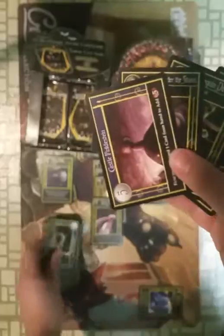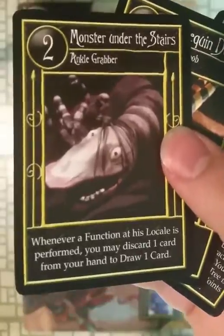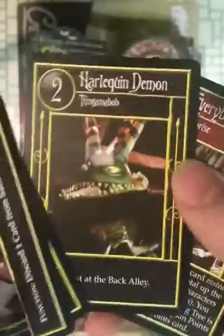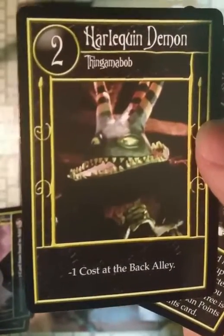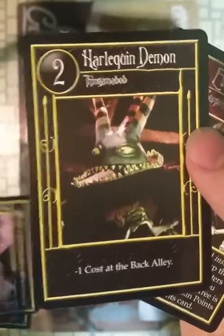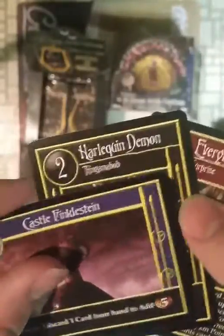I guess those are the uncommons. Monster Under the Stairs. Ankle Grabber. Harlequin Demon — I didn't know that was its name. Actually, I guess Thingamabob is its name and it is a Harlequin Demon. It will have a reduced cost at another location. And our rare is 'Everybody Scream.'